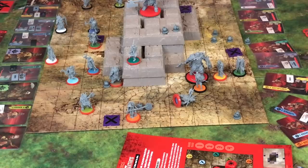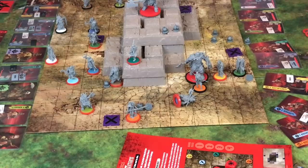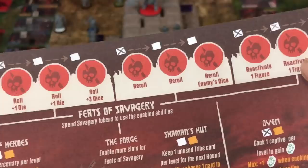Play goes back and forth with each player activating two units. If they've already got a savagery beside them, then they can't be activated. Of course there's always things like a reactivate ability — I've unlocked this one at the start of my second campaign, so I'll be able to reactivate two guys that have already been activated.